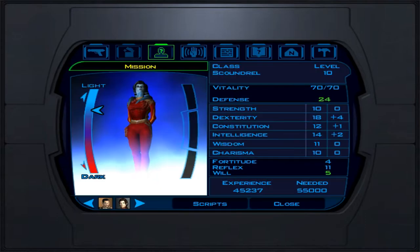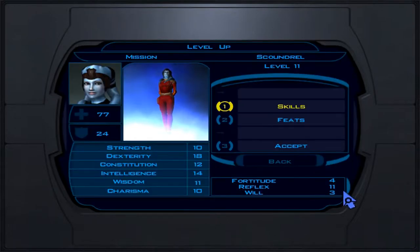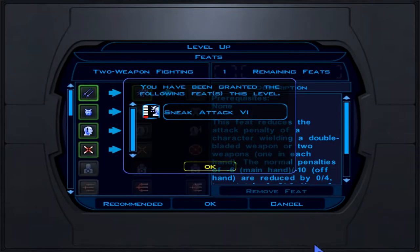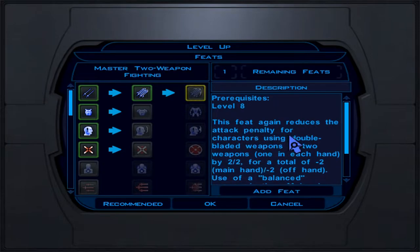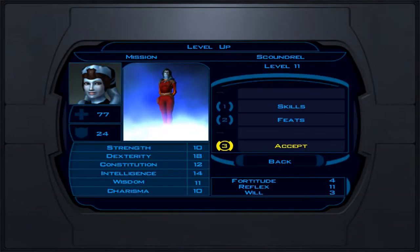Time to get Mission to level 11. Skills: demolition, stealth, awareness, security — you know the drill — and two points into computer use. For feats we get sneak attack rank 6, which does 6 to 36 damage — a good improvement. We also take Master Two-Weapon Fighting, meaning no real penalties dual-wielding — great bonus with balanced pistols in each hand.